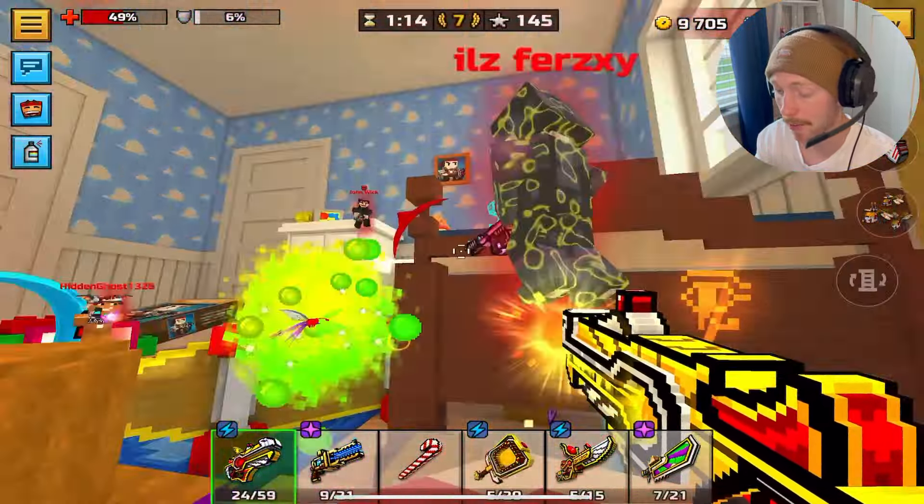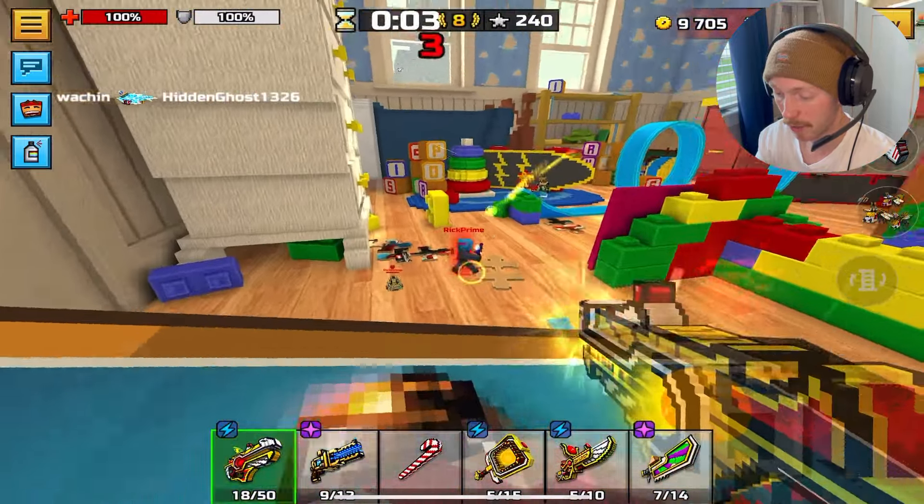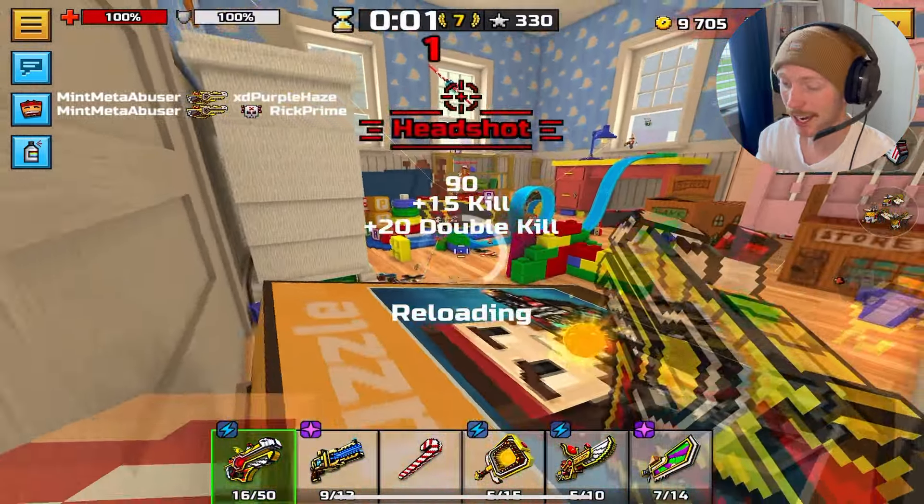This weapon isn't too good against real three-cat players — it's kind of hard to hit when they're so fast because you have to keep the cursor on the player. It's pretty hard to hit them when they're moving super fast. You kind of just have to be close. Oh, that was a double kill there — what the heck?